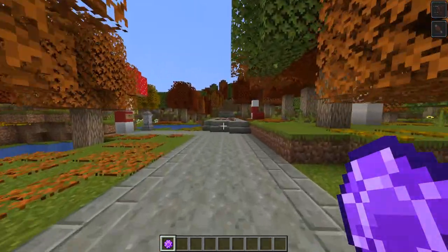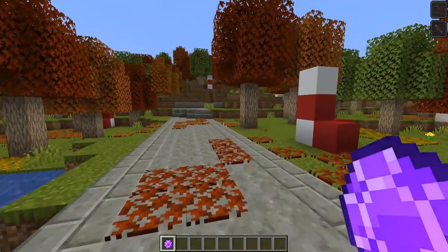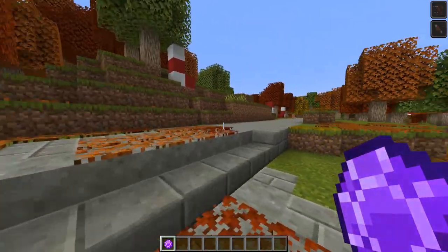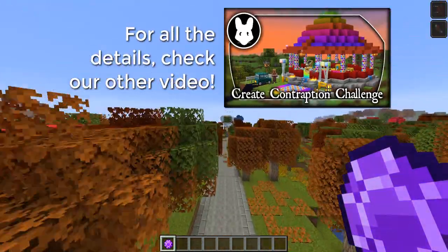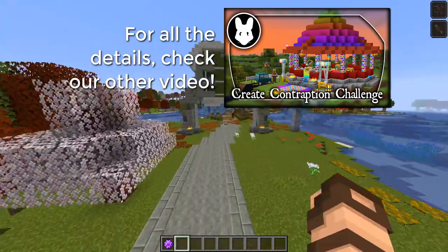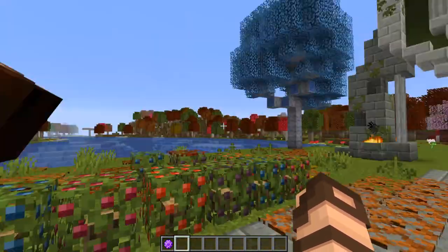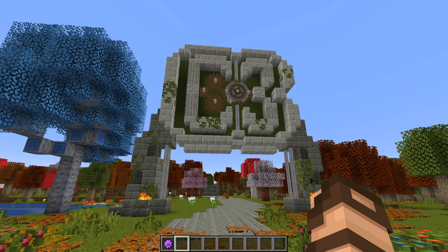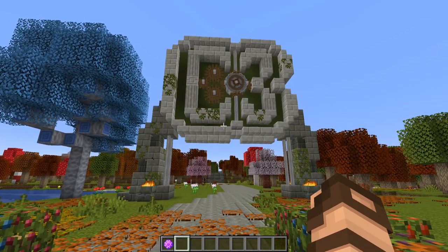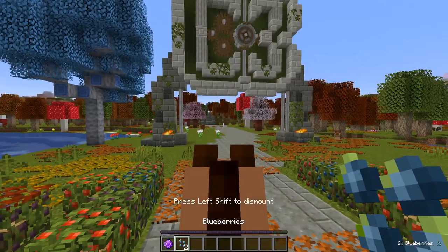You need to get us your information so that we can get you whitelisted on the server, so that you can enter the competition and potentially end up winning some prizes. At the very least, do some building in a wonderful theme park-themed Create challenge — the Create Contraption Challenge, which is based on a mod pack. Now keep an eye out for updates to the mod pack before we start the contest, because I will be trying to eliminate the last glitches that I can find.